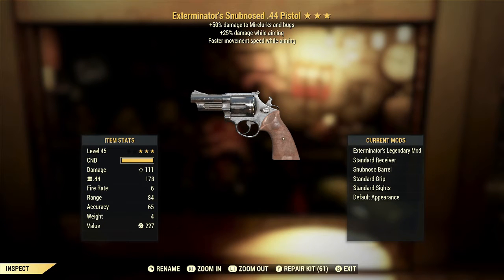Here we got an Exterminator's snub-nosed 44 pistol with plus 25% damage while aiming and faster movement speed while aiming. The Exterminator's effect is probably the worst of the Slayer's effects, just because there's really not that many times in the game when you're going to be going out of your way to hunt Mirelurks or bugs. Yeah, of course you're going to run across them from time to time and have to kill them, but is it really a frequent enough thing that you're going to keep a weapon around specifically for dealing with them? Maybe some players will, but I'm not going to, typically, and I think a lot of players feel the same way.